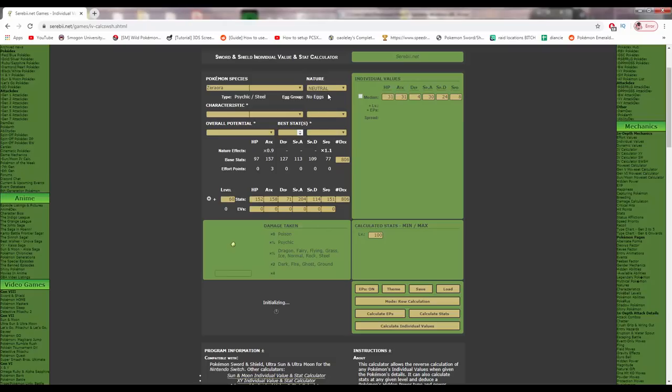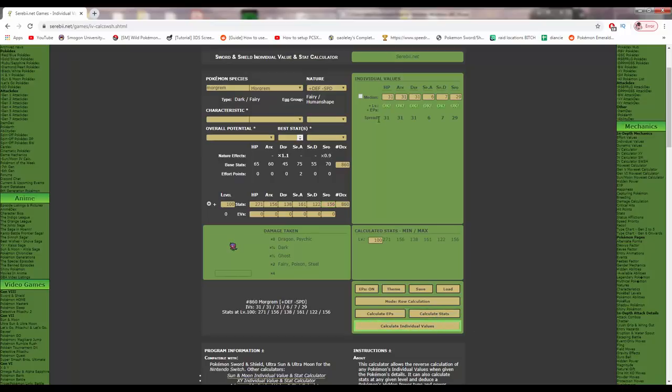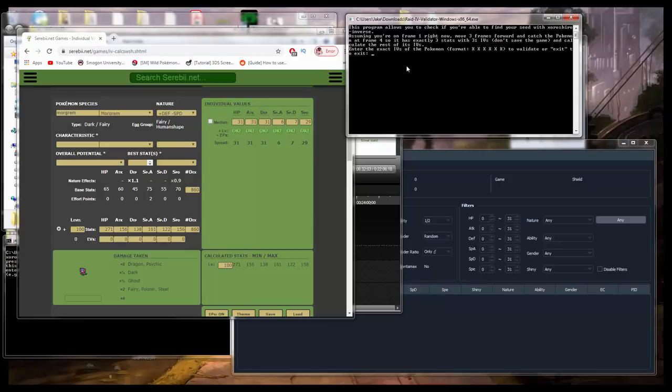Once your Pokémon is captured and leveled to 100, write down all of its characteristics: star count, IV count, the ability — only if it can have more than one ability, and ignore hidden abilities. If it can have more than one ability, write down which one you got. Also write down the gender if the gender can change. So type Morghum into your stat calc, put in the nature, put in the level, and type in your stats, then calculate individual values. Now we have our exact individual values.